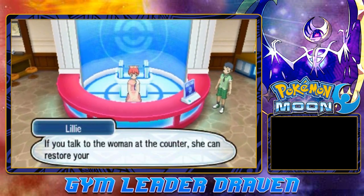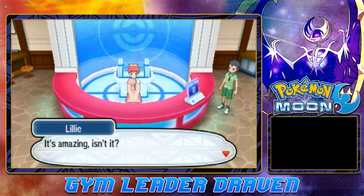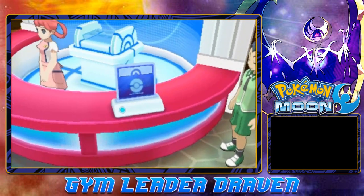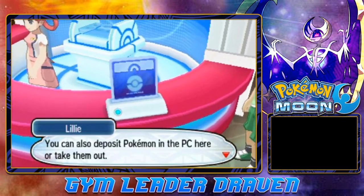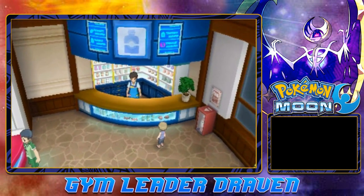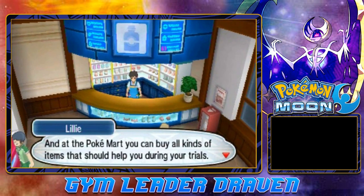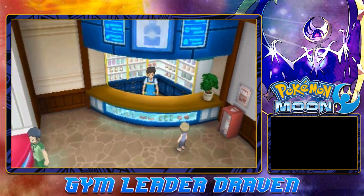The Pokemon Center - if you talk to the woman on the counter, she can restore your Pokemon to perfect health. It's amazing. I can't stand seeing Pokemon in pain. You can also deposit your Pokemon in the PC here or take them out. And then at the PokeMart, you can buy all kinds of items that should help you during your trials. I'd take a look if I were you.